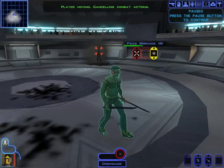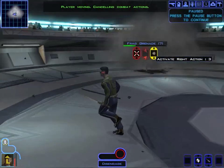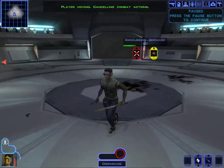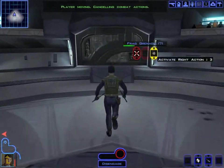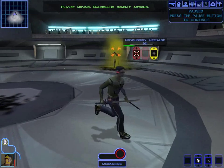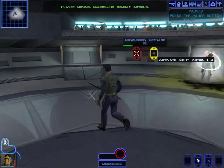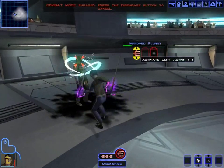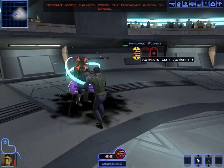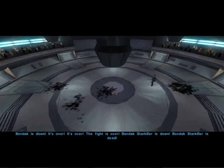And now here he goes with the blaster — yes, that blaster is pretty lethal. Let me give him another poison grenade. How about a concussion grenade? That didn't work. Wait — he's stunned! We can use this turn advantage. Come on, don't miss. There we go. Bendak is down. It's over. The fight is over!